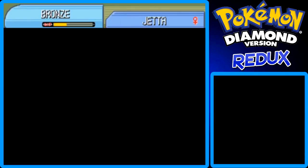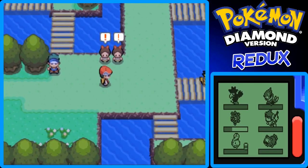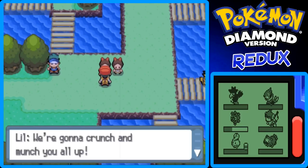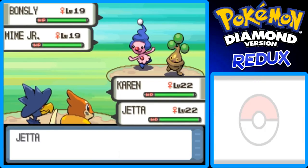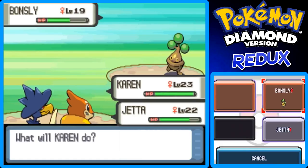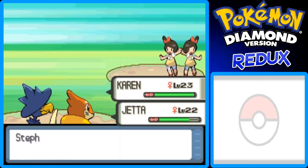I'm going to switch Bronze with Karin, because for this double battle, Jedha and Karin can help each other. These two twins say: 'We battle together, that's why we're tough — we're gonna crush you!' Okay, cool. In that battle, Karin got to level 23, which is pretty cool.